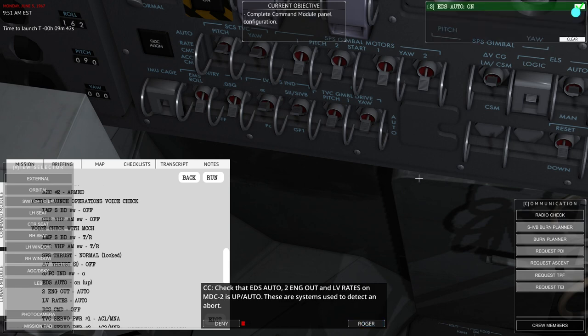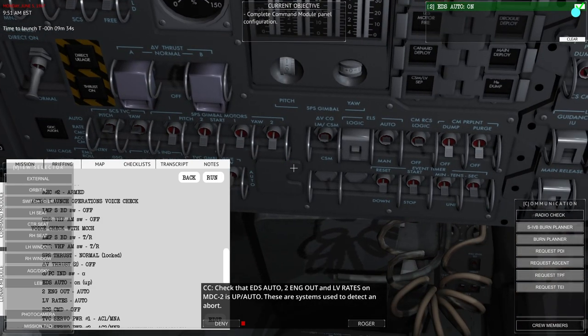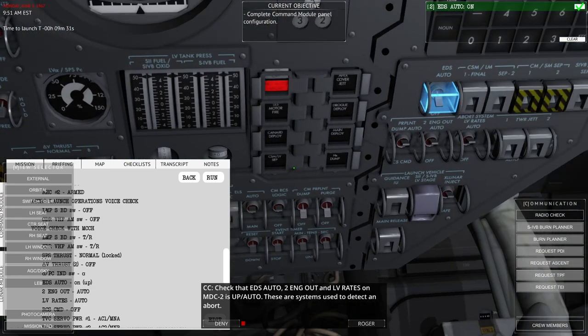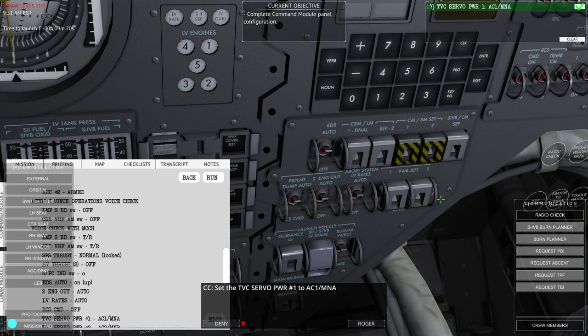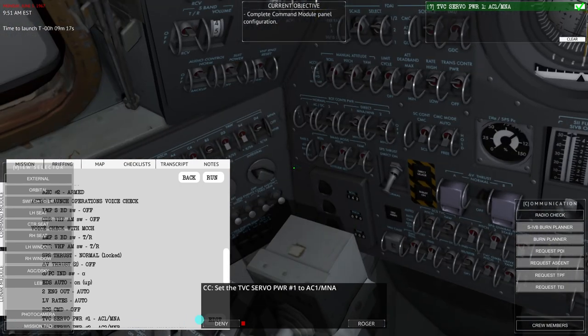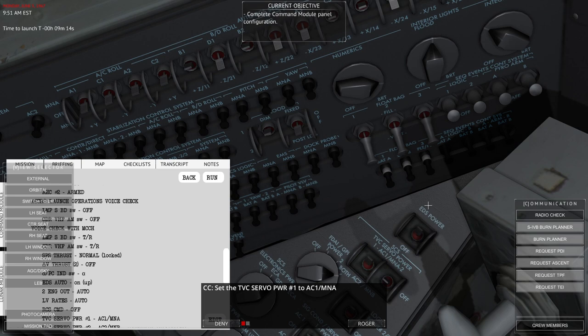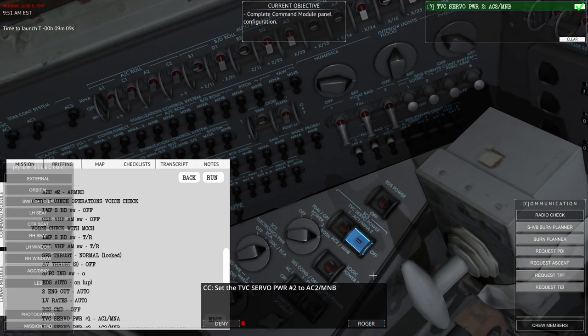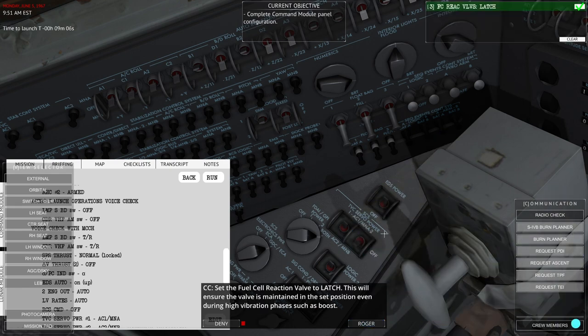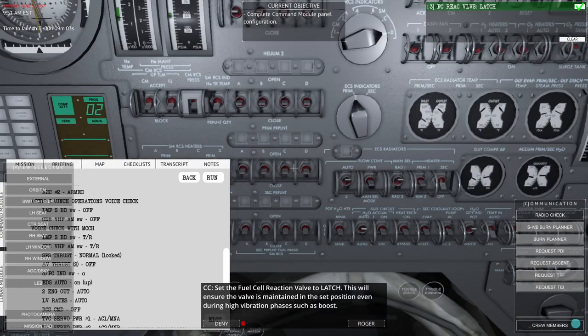Check that the EDS Auto, Two Engine Out, and LV Rates switches on MDC2 are Up or Auto. Two Engine Out is already on Auto and LV Rates is already on Auto. Then set Thrust Vector Control Servo Power number 1 to Main Bus A, and number 2 to Main Bus B.